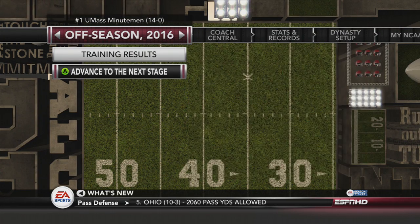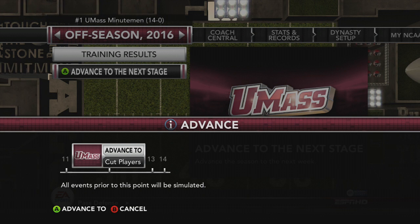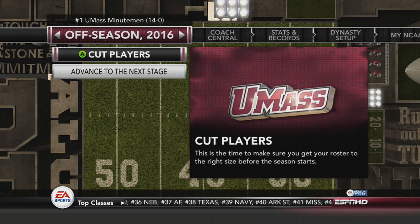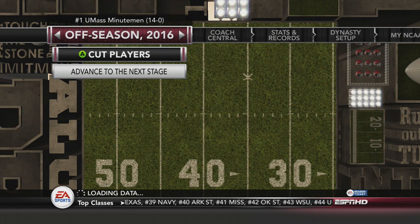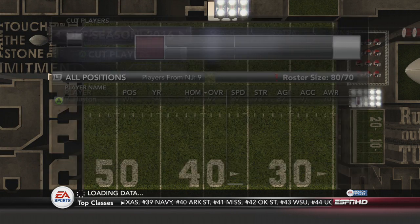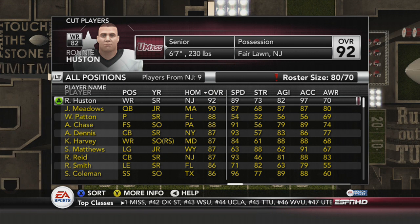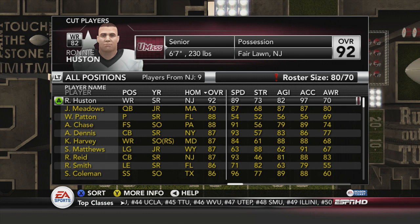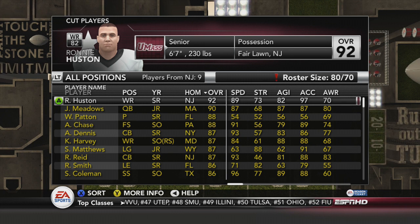Time to advance to the cut players stage — this is going to be much more difficult this year. We're 10 people over our final roster size, so we're going to have to go position by position and see what we can do. We've been cutting more and more upperclassmen who just didn't make the mark after bringing in much better talent.